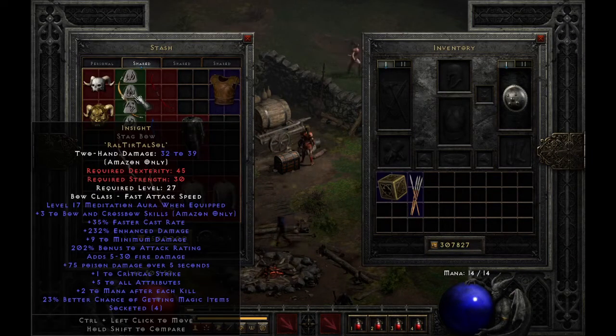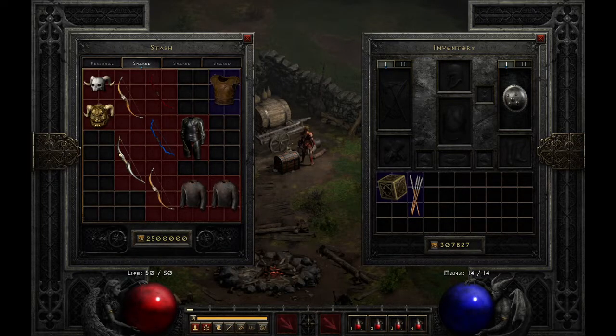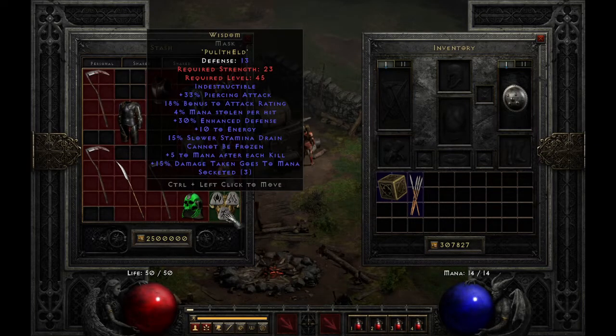They also added a few changes to the runewords which affect the Rogue as well, first being Insight. They also added new runewords that weren't in the game before, such as the Helm Wisdom, made with Pul, Ith, Eld. It adds 33% piercing attack, plus 15 to 25% bonus to attack rating, 4 to 8 mana stolen per hit, plus 30% enhanced defense, plus 10 to energy, 15% slower stamina drain, cannot be frozen.